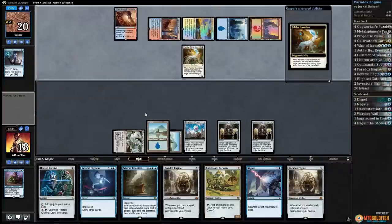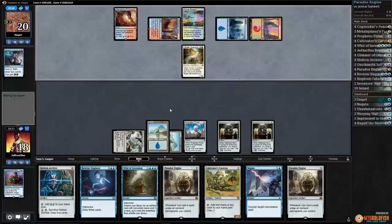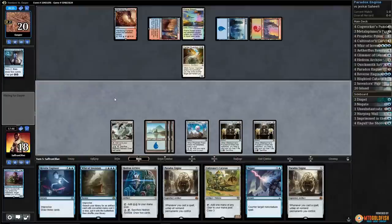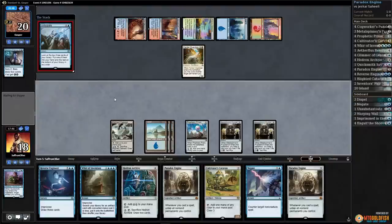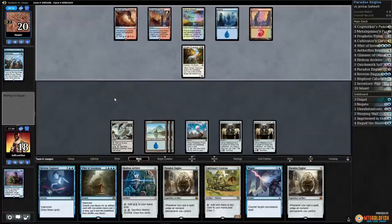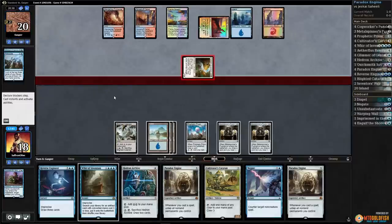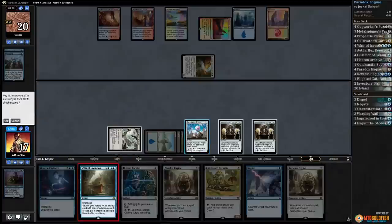There's a Felidar Guardian — blinks the Prairie Stream. All right, there's a land. Let's just pass — we can always Whir of Invention on the end of our opponent's turn for Hedron Archive. There's Anticipate — at least this gives us the opportunity to counter a Saheeli Rai that would kill us, since we didn't draw any of our Felidar Guardian removal. Opponent bottoms both, digging for their combo. Plays a tap land, gets in for one.